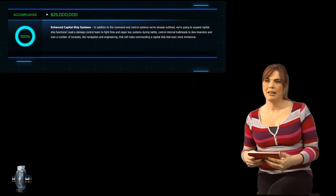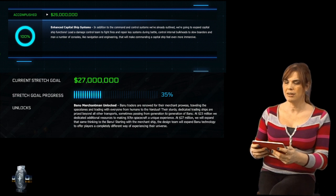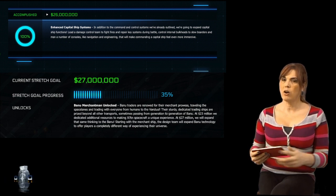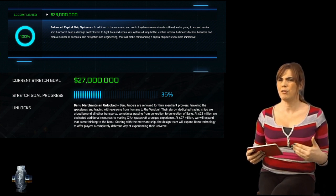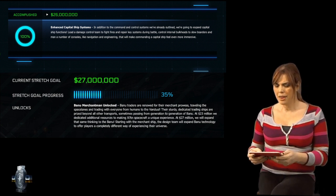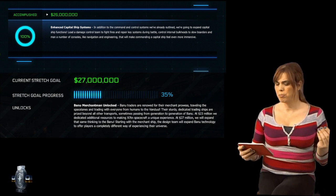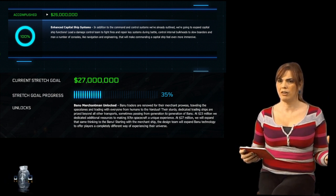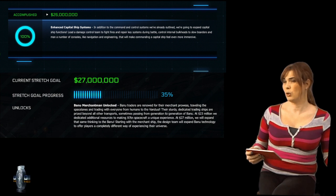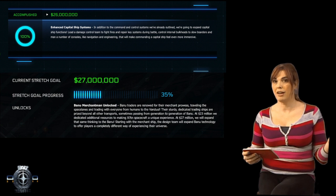That led us to the current goal we're on — 27 million dollars — working hard towards it. We're somewhere between 30 and 40 percent, maybe a little bit more by the time this airs, and that is going to unlock the Banu merchantman vessel as soon as we can shore up the rest of this 27 million dollars.